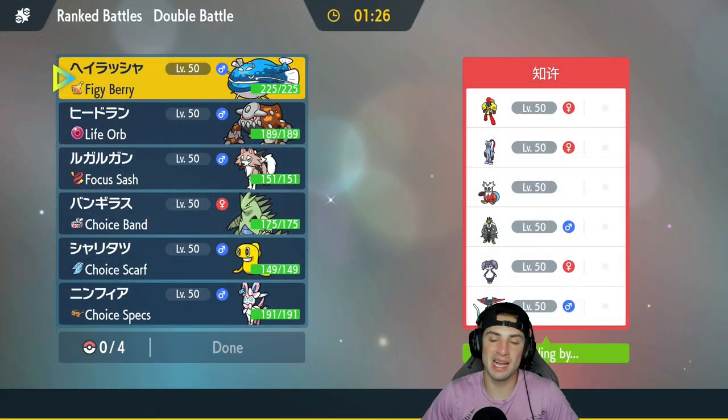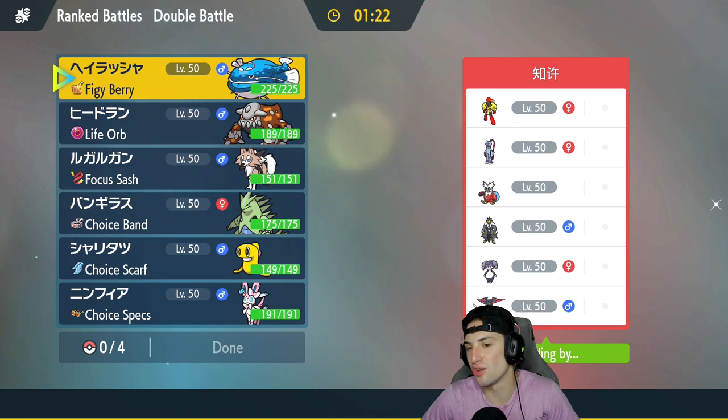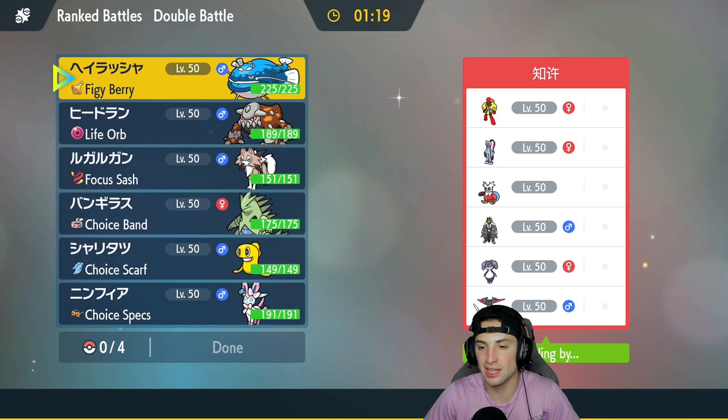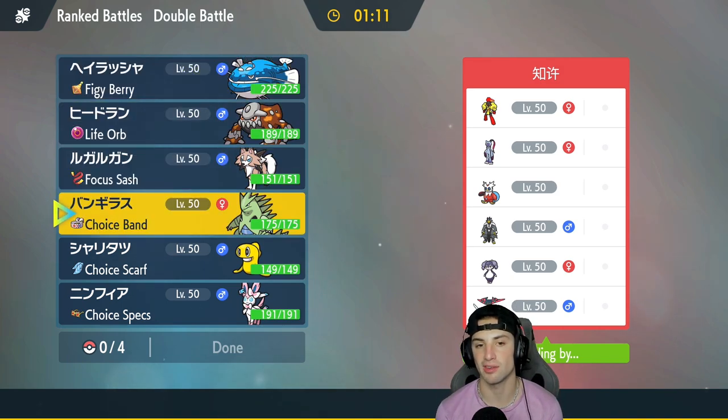First match coming at you for today's video and we're going up against an Indeedee paired with Sneasler, plus three strong back-end Pokemon: Iron Bundle, Urshifu, and Dragapult. How should we play this one? We could go TTar and Lycanroc for the lead considering they have no weather control, and weather control is going to be pretty solid for us.